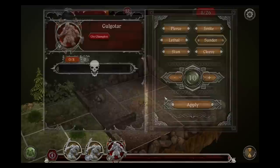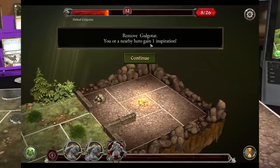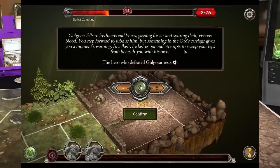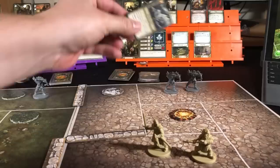Remove Golgatar — you or a nearby hero gains an inspiration. Gimli did the work so we will give Gimli the inspiration. So he falls to his hands and knees gasping for air and spitting dark vicious blood. You step forward to subdue him, but something in the orc's carriage gives you a moment's warning. In a flash he lashes out and attempts to sweep your legs from beneath you. The hero who defeated Golgatar tests agility. Well, Gimli, that's not going to go well for you — because of his ring mail his agility is one. One success.